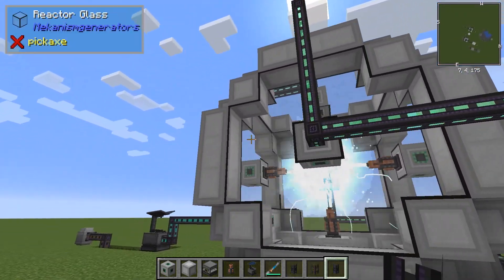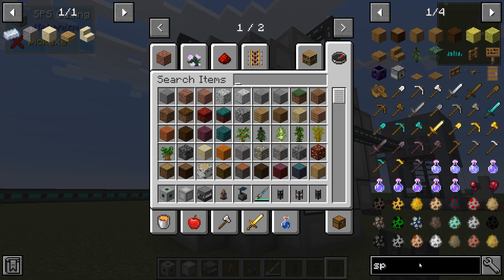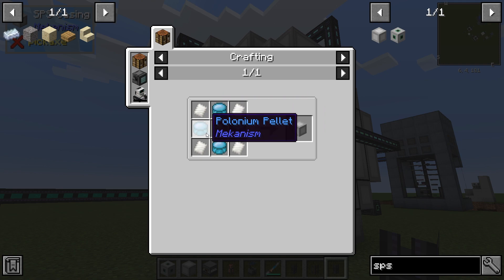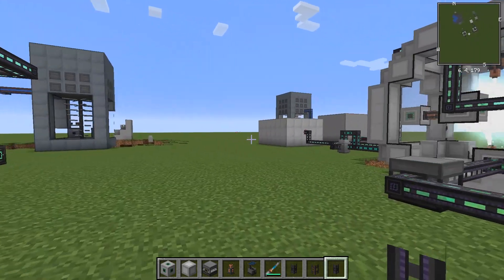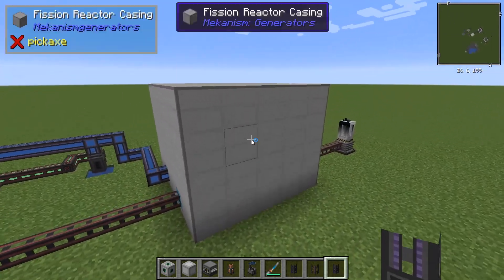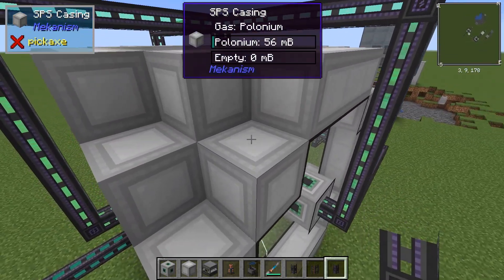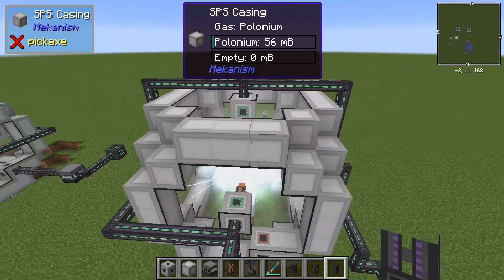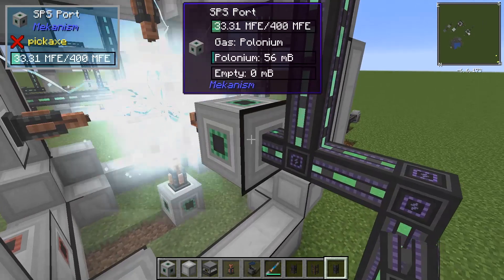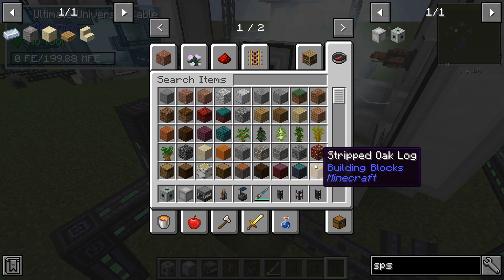You're going to want to make as much of this as possible out of reactor glass. The SPS casing recipe is four polonium pellets and one plutonium pellet — which is a total of 50,000 nuclear waste, because the fission reactor produces nuclear waste one-to-one with fissile fuel. That's 50,000 fissile fuel burning through your nuclear reactor to make a single block. This is the minimum amount of SPS casings you can get away with. Also keep in mind that each individual SPS port is four SPS blocks, and you need six of those ports.